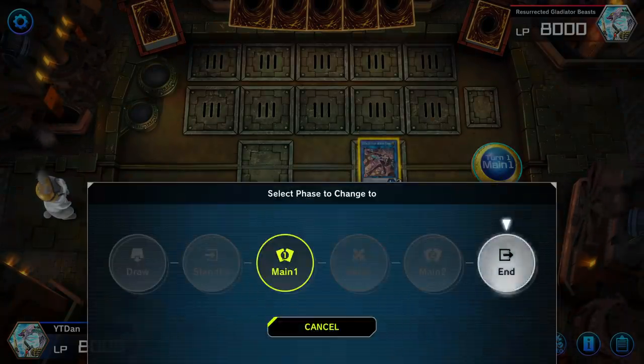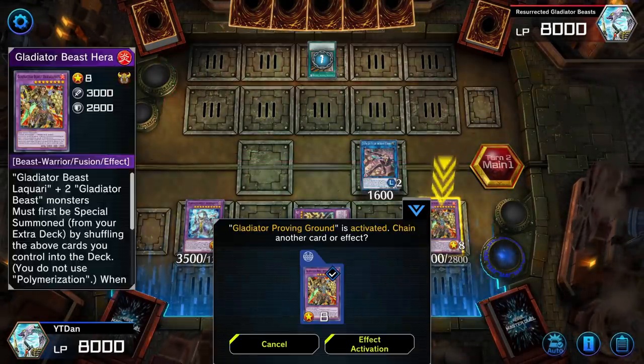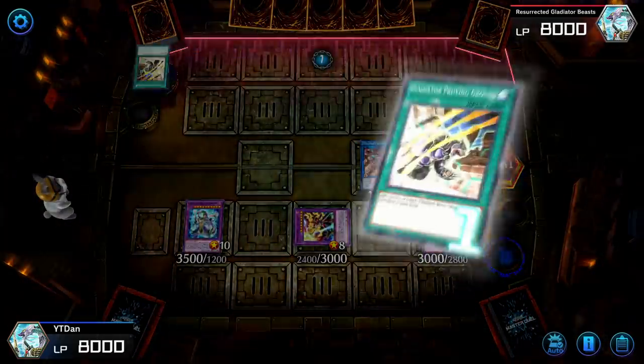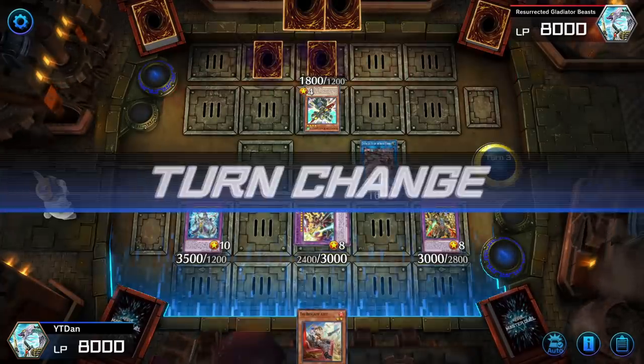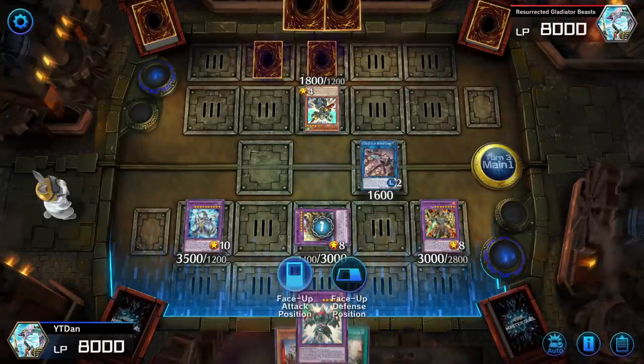There are many things to bring monsters back from the grave, like Swing of Memories — which was recently added — and Foolish Burial, which was added for the Tri Brigade cards. The key is to make sure you don't brick and you can have a unique interaction with every card in the deck, and typically you can achieve that.